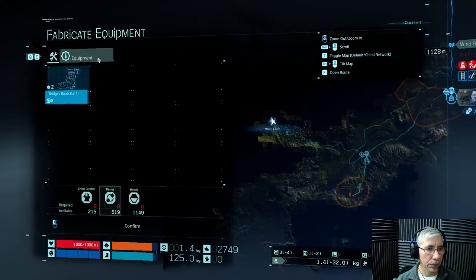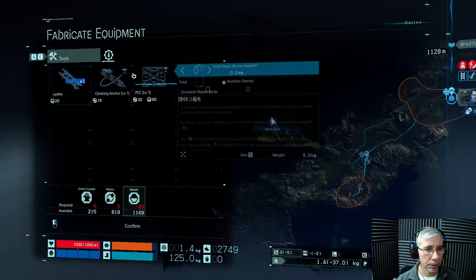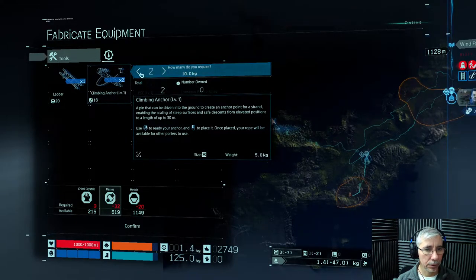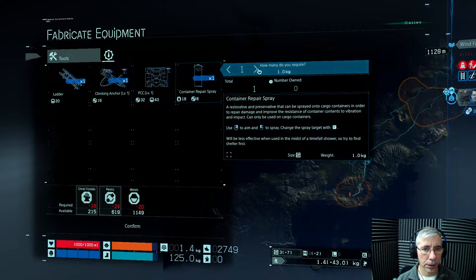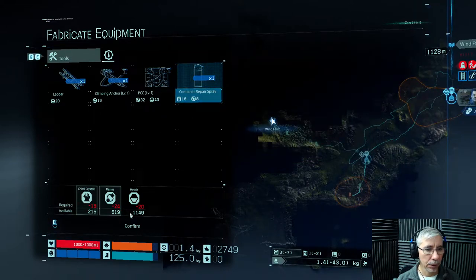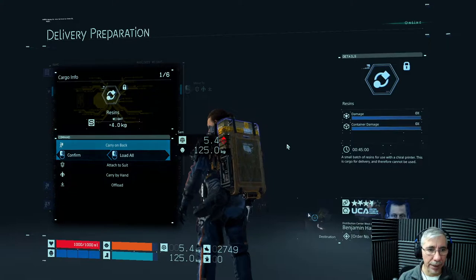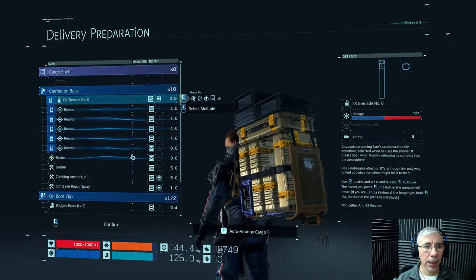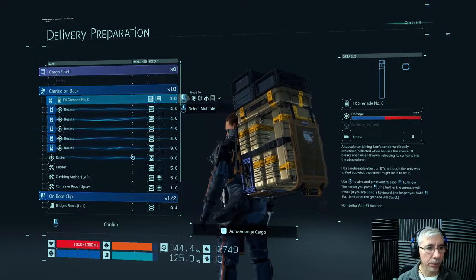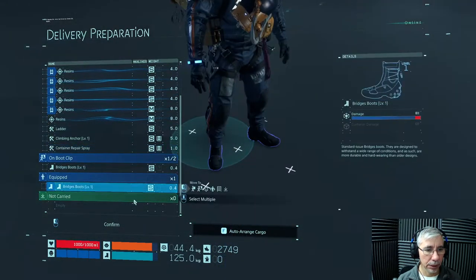Let's fabricate some equipment. I think I need a ladder and one of those spray items. You need to craft these ladders — they help you get through rough terrain. I also have some grenade resins from the mission. Let's confirm that.